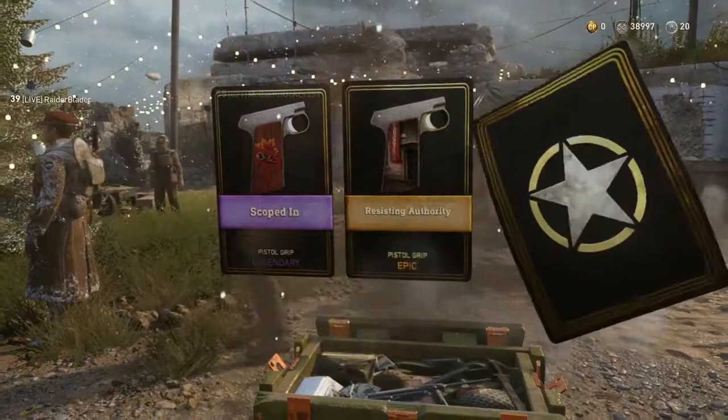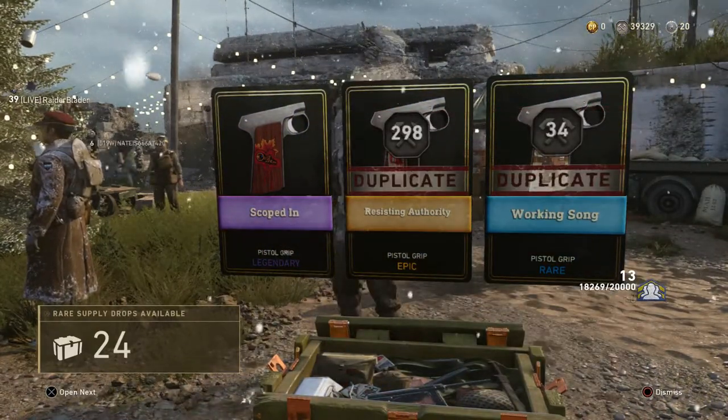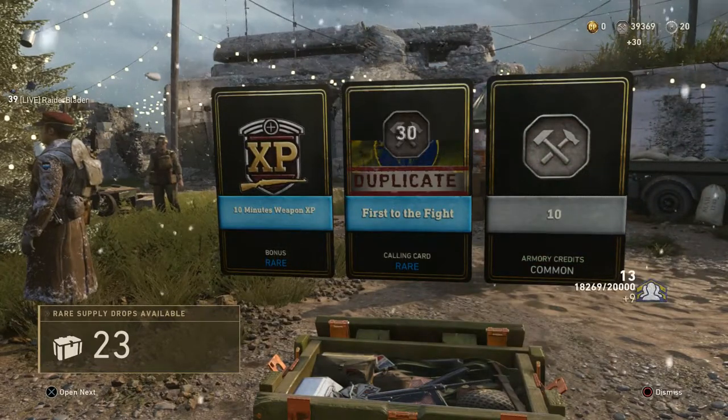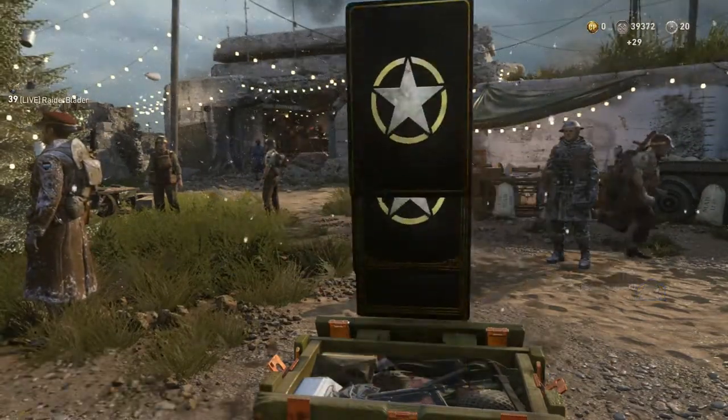Resisting Authority — duplicate, duplicate, a bunch of Pistol Grips. Everyone's enjoying my Supply Drop opening here — they're all watching, very interested. I'm getting 9 Social Score for every opening now, so that's not bad at all.